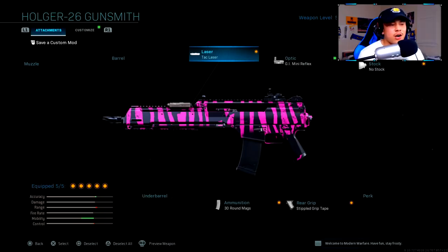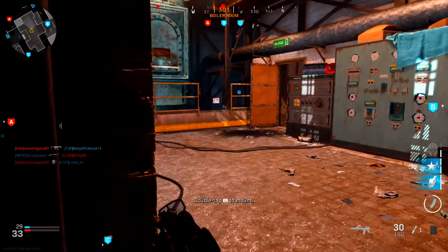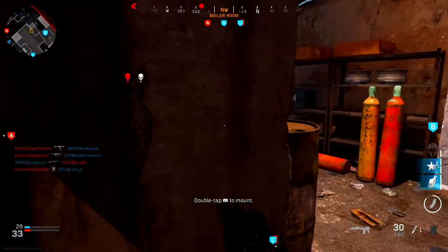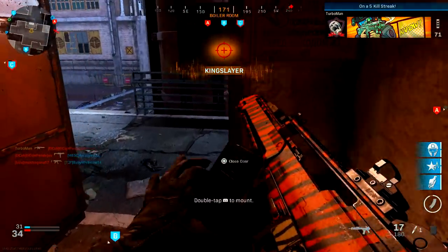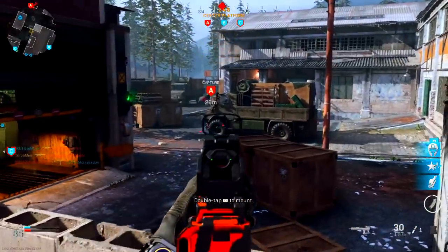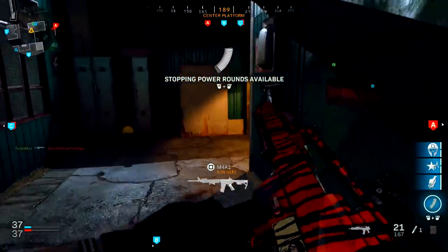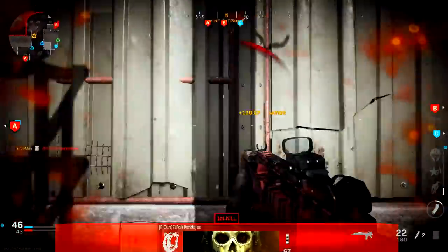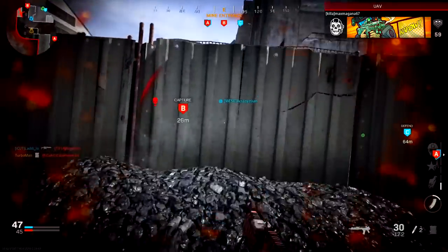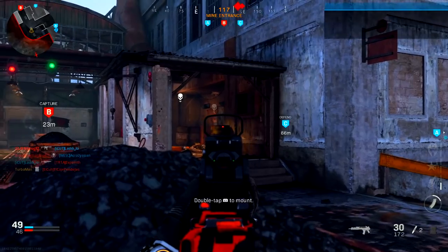For my laser I'm running the TAC Laser, which increases aim down sight speed, aiming stability, and aim walking steadiness. Even though it's an LMG, with this class setup you can actually run and gun to maximize mobility and ADS faster. Just don't ADS too long because enemies will be able to see your laser, leading to an easy death.